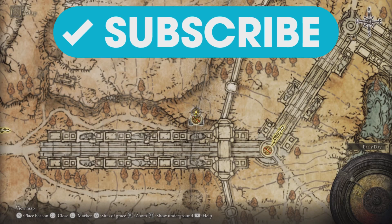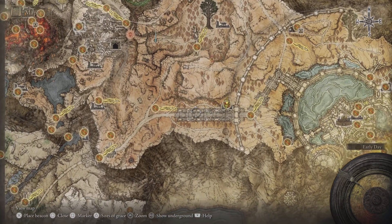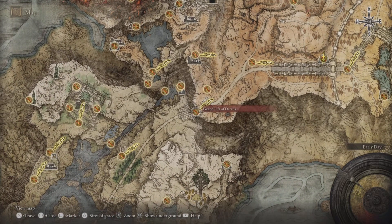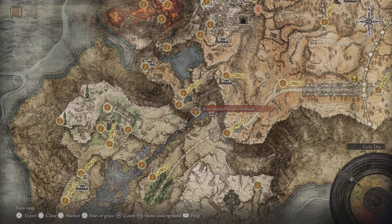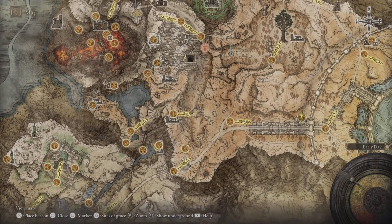Where is it? It is in the Altus Plateau — and here's where we are on the map. What you'll have to do is make your way up from the Grand Lift of Dectus, or come from the Ruined Strewn Precipice Overlook and just make your way like that.